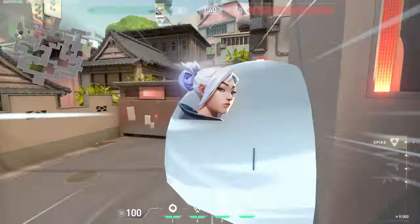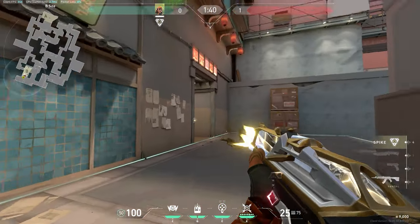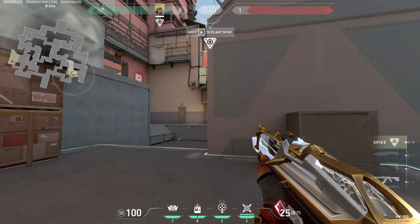What's her playstyle? Her playstyle is similar to Jett. They're both really good at executing a site since they both have mobility abilities. Jett has her dash, Raze has her satchels. With this, you're able to create space for your team.